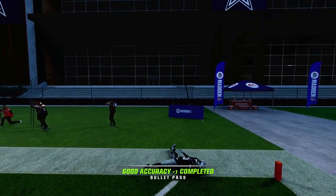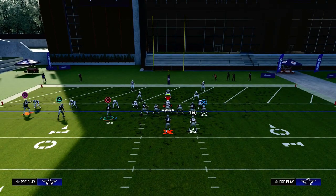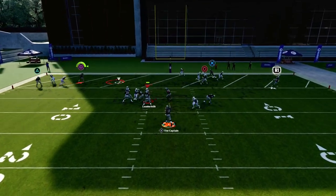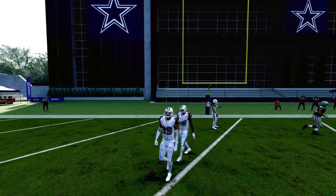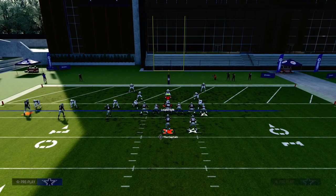The slant route beats man perfectly to the inside. If you have Running Back Apprentice, I'll show you something else you can do with this later on in the video. But then you also have this in-route — that flat-end concept. The flat route is going to act like a pick route for that outside Trips receiver.